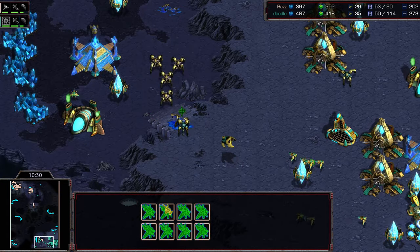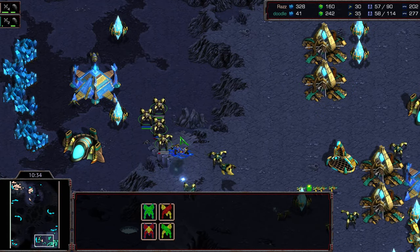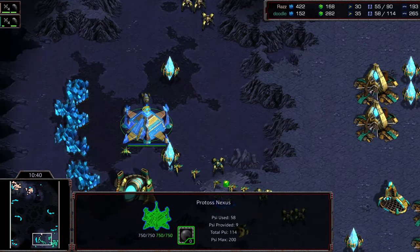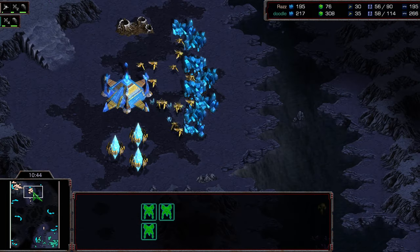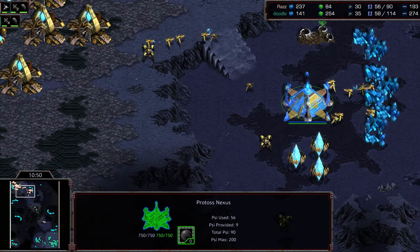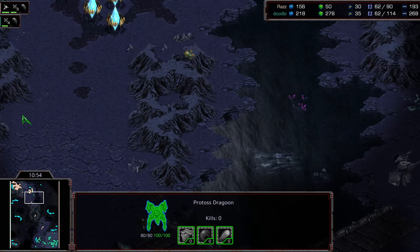I think with that, Doodle may have won it — he can pull probes to defend. As the additional Dragoons come across, his Reaver goes down. There might be some fancy shuttle trading, but he needs to get workers out sooner rather than later, otherwise he's going to have an empty natural expansion pretty rapidly. I think the probe pull was a little bit too late, so now Raz might actually be able to get a lot of damage done. He pulled probes way out there — not sure what that was about. High ground is going to provide some support.